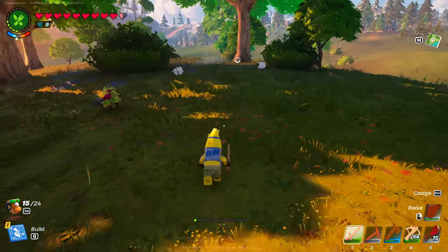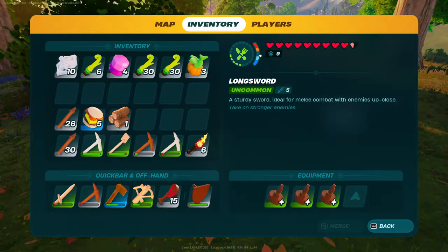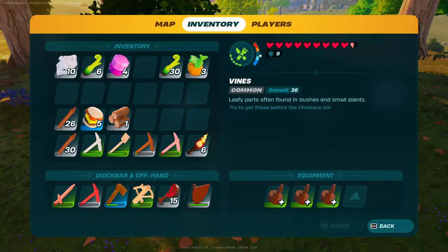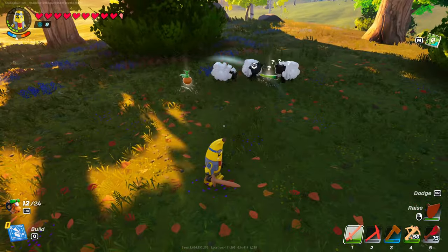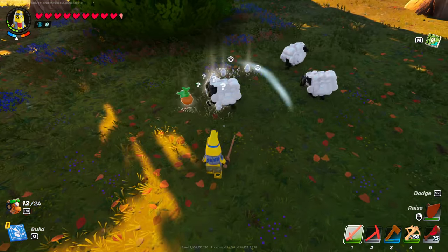For those of you who don't know, you can pet different animals to get various things. But what you can also do is drop different resources and food for them, and then supposedly they drop a lot more. Look at all that wool!